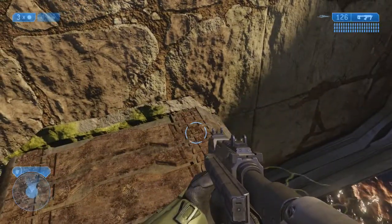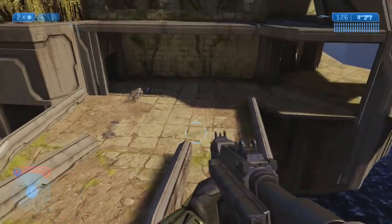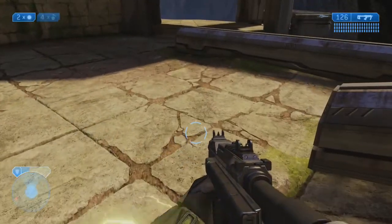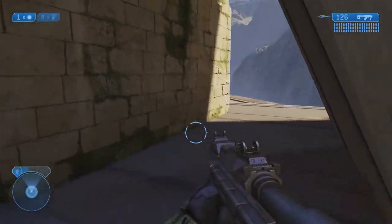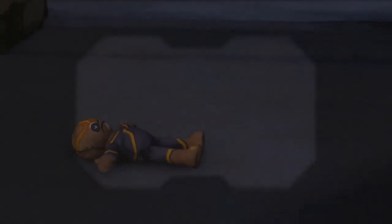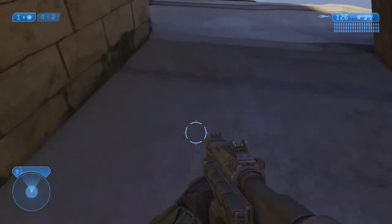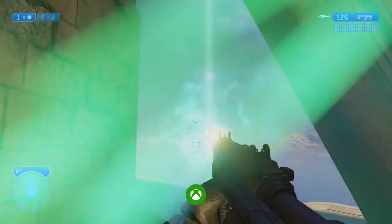We're going to do a second grenade jump once our shields come back, and we should land right over here. Then it's time to do our third grenade jump up to the second floor of this building. You don't have to come to this building, so you can easily and completely miss this one. But there he is right there, hanging out all cute and cuddly. We'll pick him up and get yet another achievement.